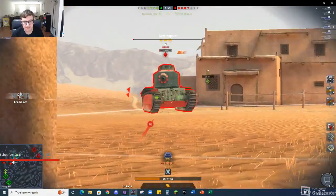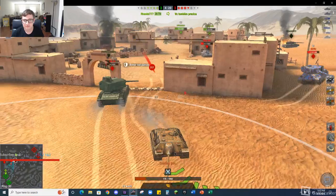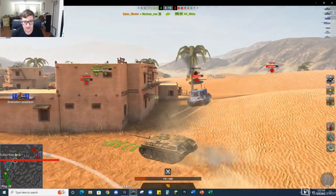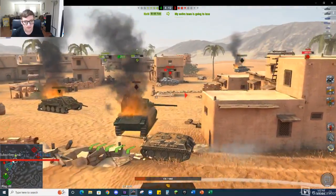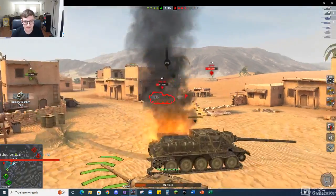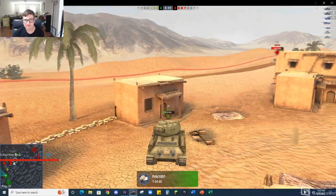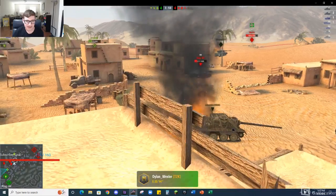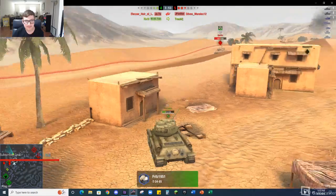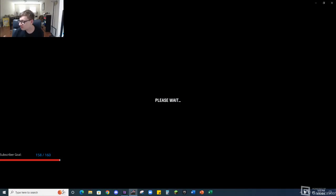I'm getting hit from behind — I don't even know who. Of course I bounced that shot. Who the heck was behind me? It was a tier WT. I am confused. So close. This is going to be a loss, I think — my team wasn't so good. I think I did okay though, I don't think I did that bad. Got some good damage in. I got to get that tier WT.